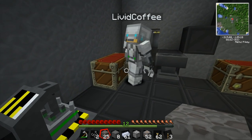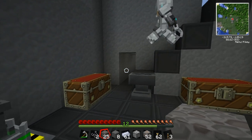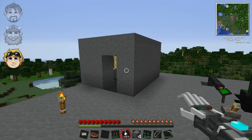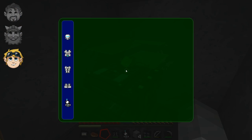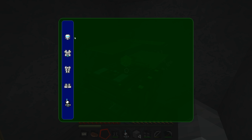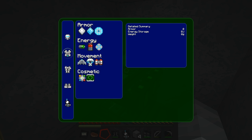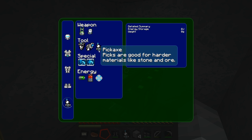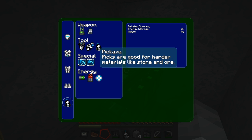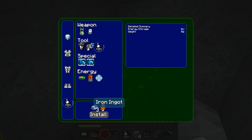Jesus Christ, Duncan. You look amazing. I think I'm going to try and tinker it and see what I can do. Oh my God. That is the coolest armor I think I've ever seen. So when I go on the tinkering table now - it's so badass - I can select each of the parts. This is so much cooler than everything else, every other armor mod ever.